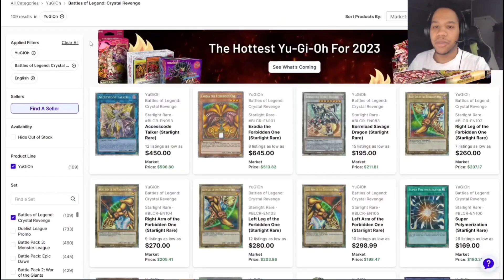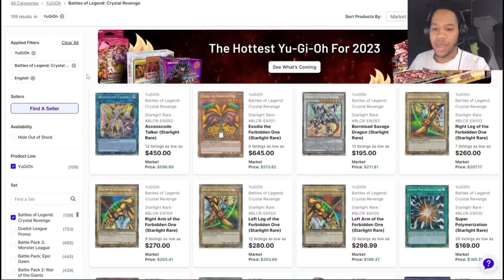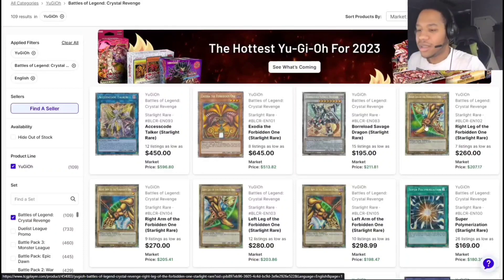Moving on, we have Vows of Legend — the Exodia pieces specifically. Even though you see Access Code Talker for like $450 over here, these Exodia pieces have actually been picking up. The individual pieces like the legs and arms used to be around $150. The main effect monster piece is pricier because it's the actual effect monster, but the other pieces — I'm surprised they've all just been picking up, it's kind of crazy.